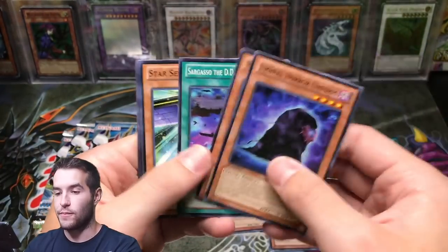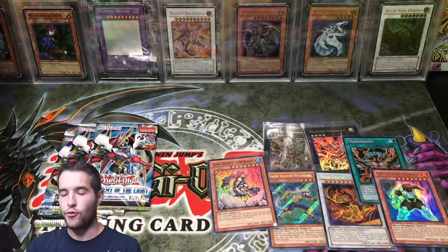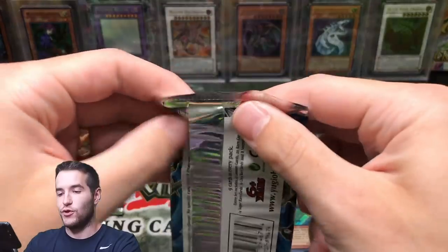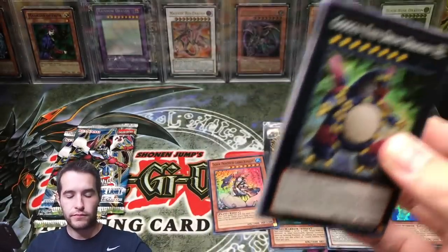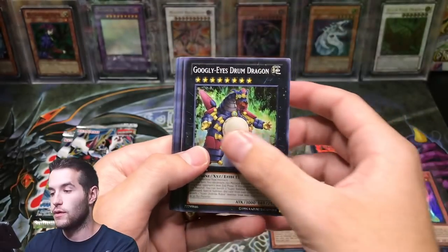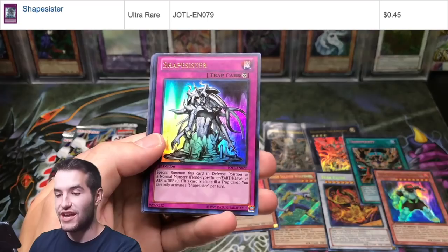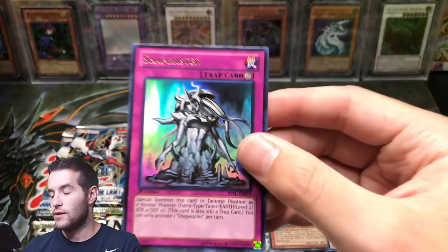Four packs left. Three packs left — can we pull an epic Star Eater ghost rare? That would be the goal. Here it is — Luluia's Drum Dragon, Brotherhood of the Fire Fist Shape Sister — pretty cool, a nice ultra rare pull, cool looking.